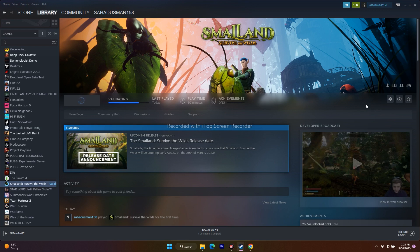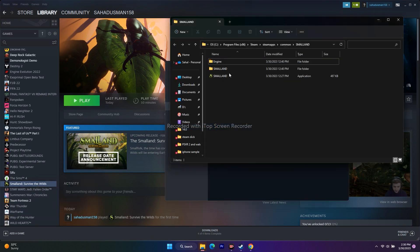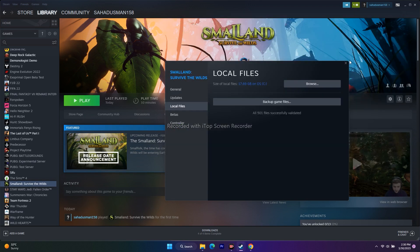The next step is: instead of launching the game from Steam, try launching it from the Steam installation folder. This worked for many users with previous games as well. To navigate to the installation folder via shortcut: right-click the game, go to Properties, then Local Files, and click Browse. This redirects you to the installation folder — launch the game from there instead of from Steam.